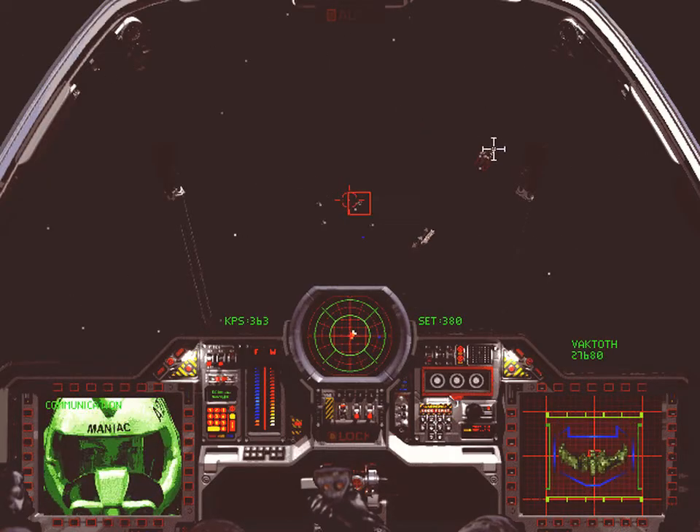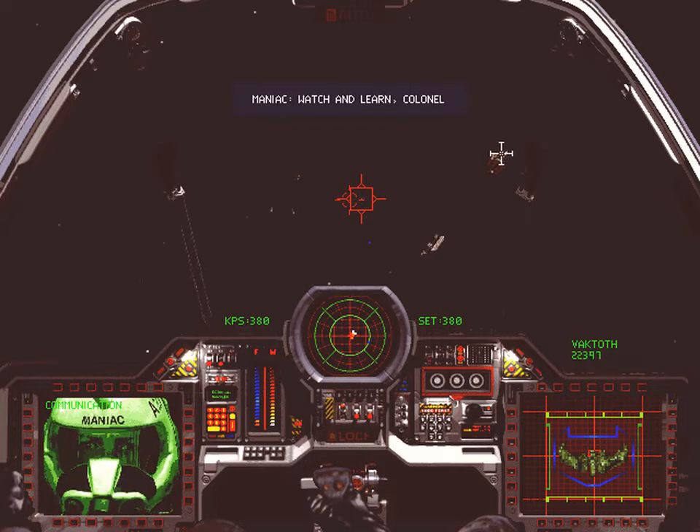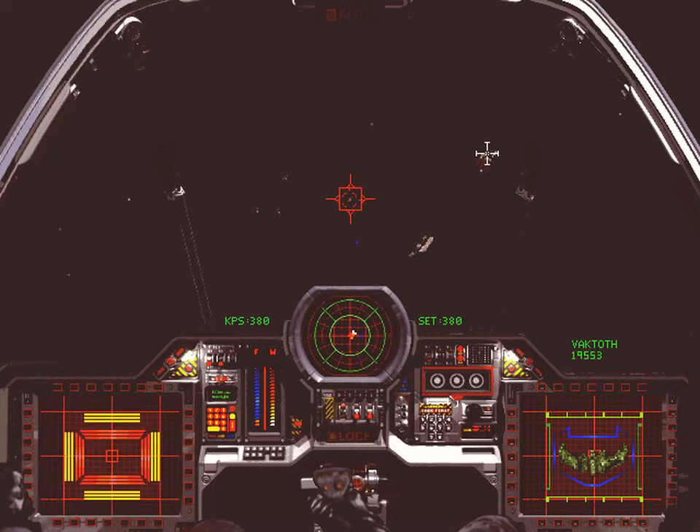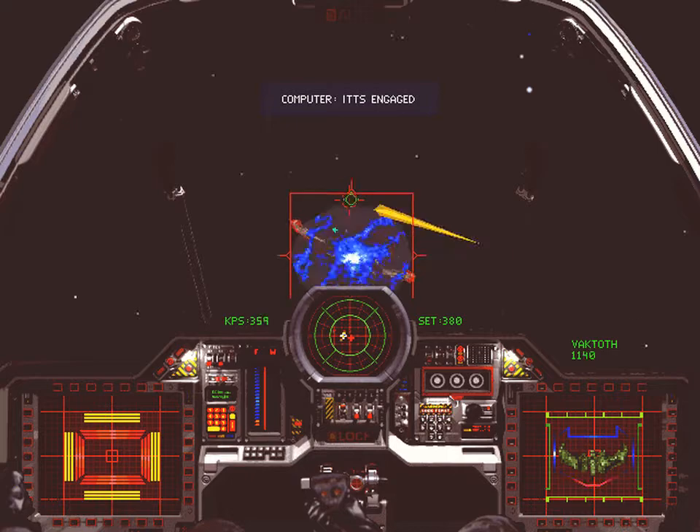Wing Commander 3, party time. This is, as far as I'm aware, the start of the tradition of missions being a stupid colour because they're in a nebula, which was later taken to silly extremes by Free Space 2 and Tachyon Fringe — about which I'd better not say much more, because if I get started on things I don't like about Free Space, I will never stop.